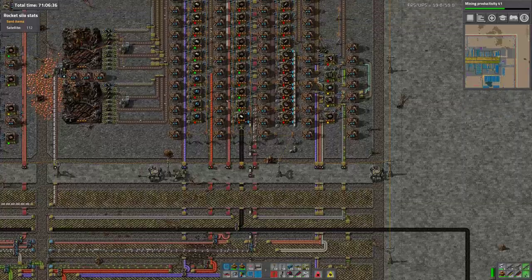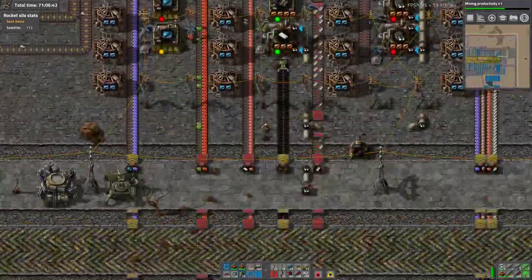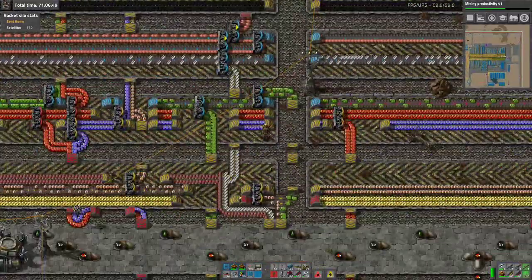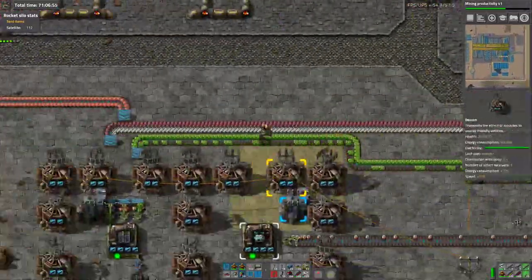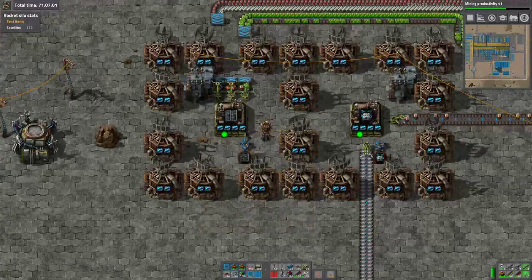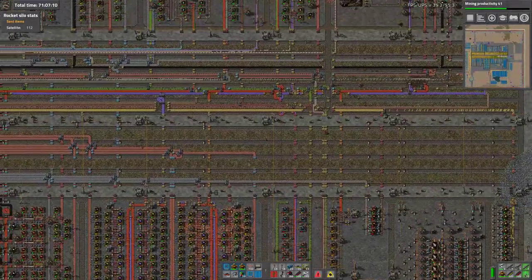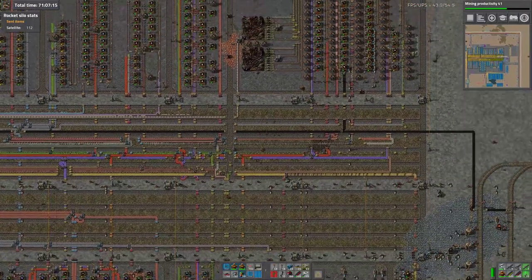We've got a similar problem with steel. There's only enough steel coming in to keep a few of these machines running. What do steel and circuits have in common? Well, this is the answer down here. The circuits are going into making satellites, and periodically the steel is going into making satellites. Because the base was ratioed out quite carefully, this extra draw is enough to basically kill performance.